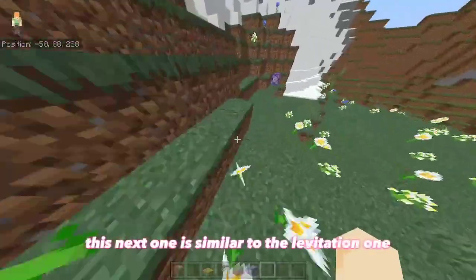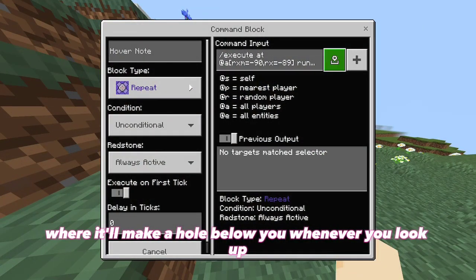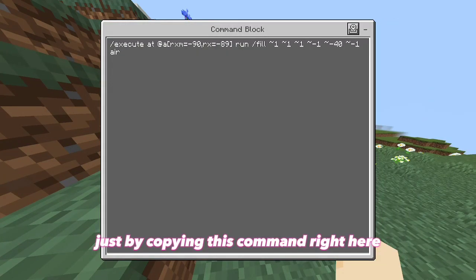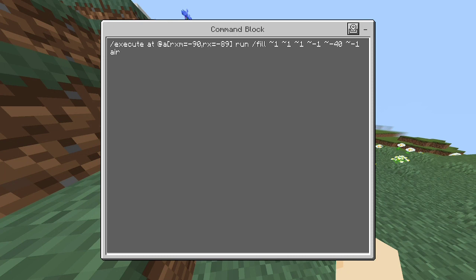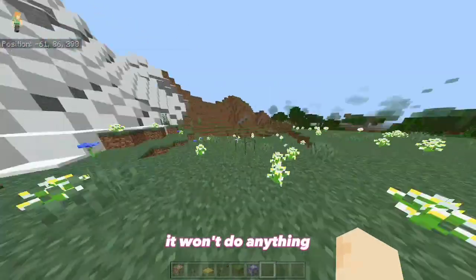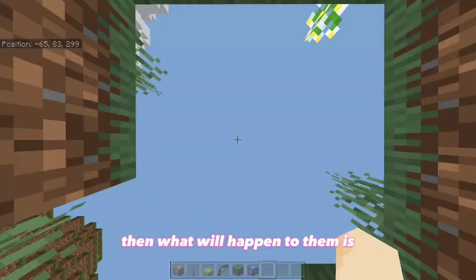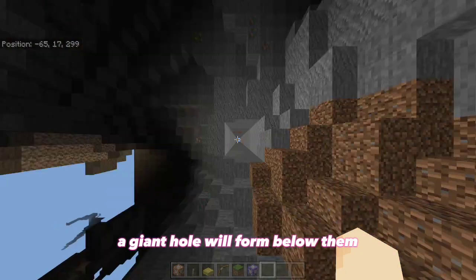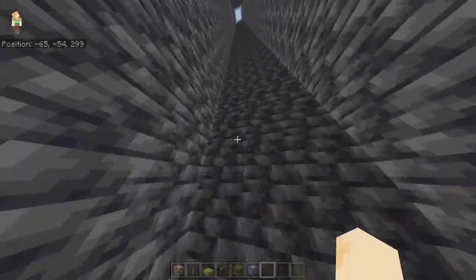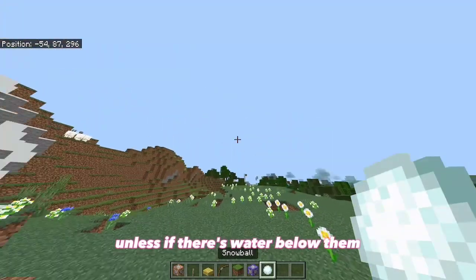This next one is similar to the levitation one — it'll make a hole below you whenever you look up, just by copying this command. It won't do anything unless a player looks upwards, but then a giant hole will form below them until they look back down. In survival mode, this will guaranteed kill them unless there's water below them.